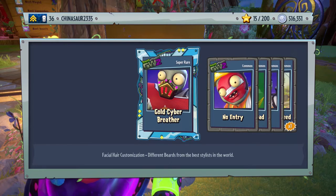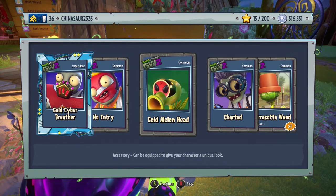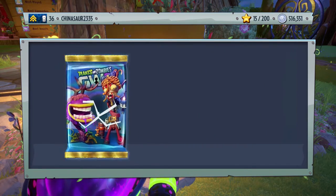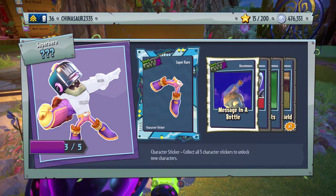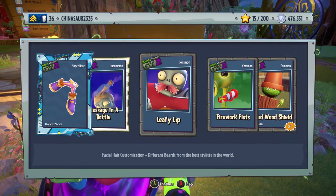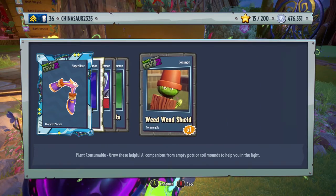Gold Cyber Breather for the All-Star, No Entry for Engineer, Gold Melon Head — wow, it looks so awkward on the Peashooter. Chart for the Scientist and a Terracotta Weed. Please, give me a character sticker — come on! Yeah! We got another piece for Breakfast Brains, two more pieces left to go — three out of five! Message in the Bottle for Dead Beard, Leafy Lip for the All-Star, Firework Fist — perfect, Fourth of July is right around the corner — and Weed Wood Shield.